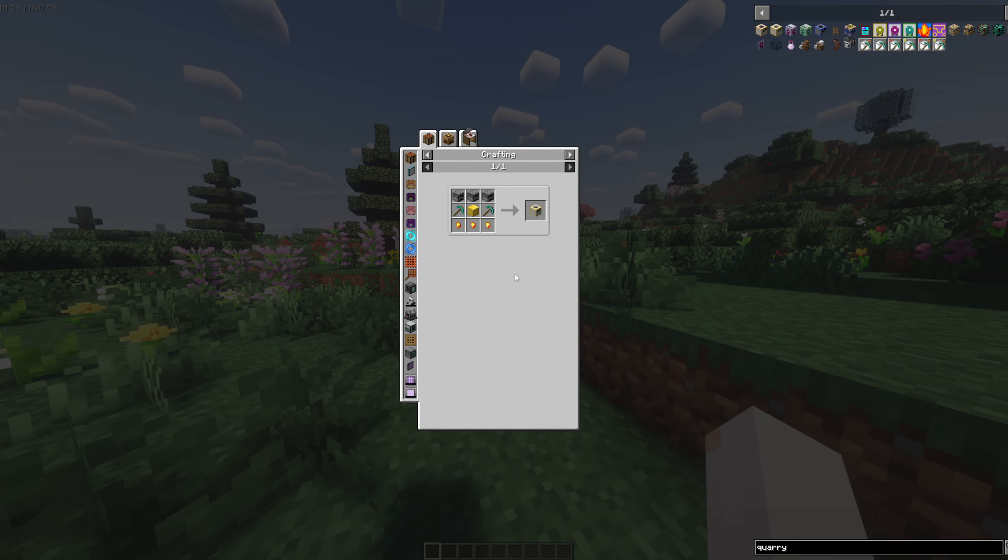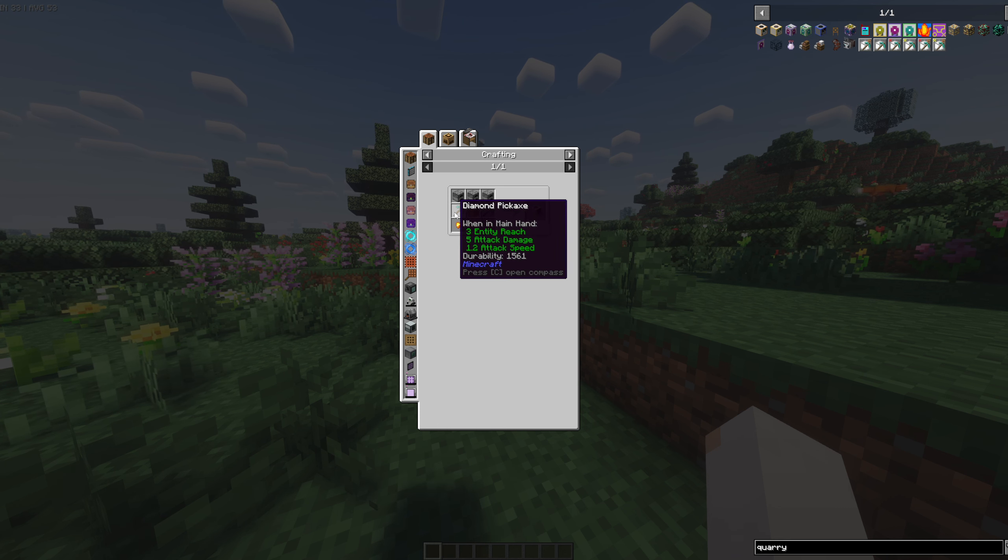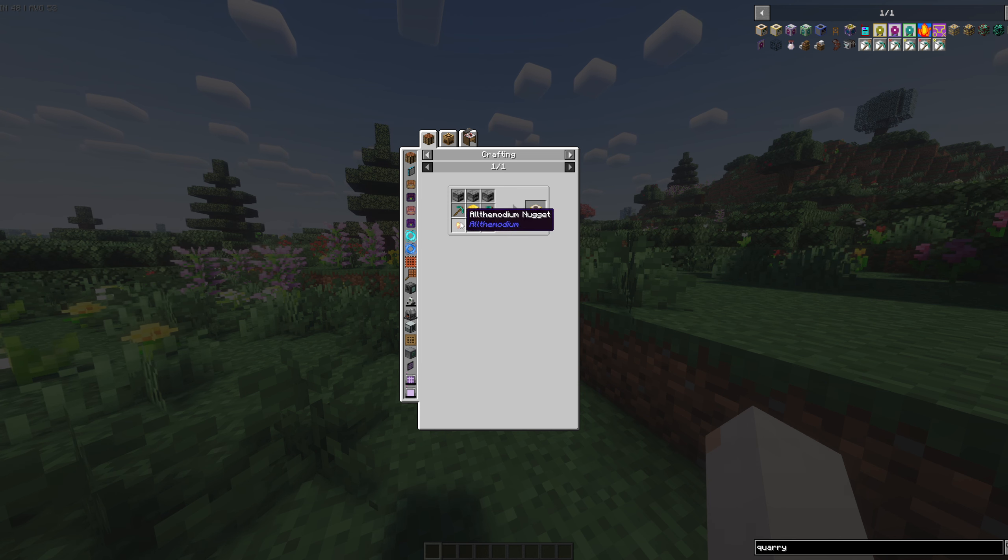The base level quarry you can get is the Solid Fuel Quarry, and it requires three furnaces, two diamond pickaxes, a block of gold, and three Allthemodium nuggets. These are quite hard to find in the early game, which makes it not the easiest thing to get. But I'd recommend starting with this because it requires the least amount of energy.